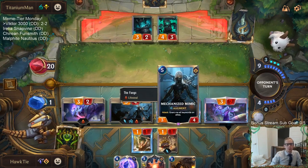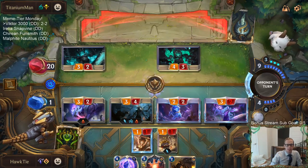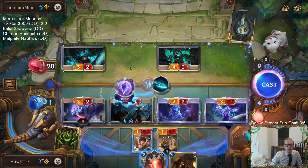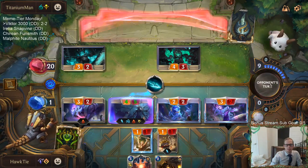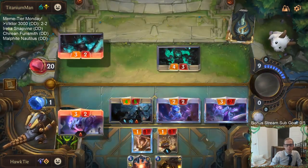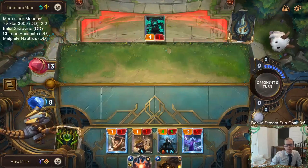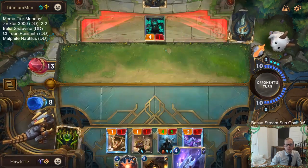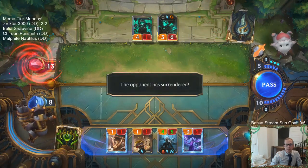So this 3/4 card — whenever it attacks, any keywords that any of my allies have, it gains. So it gained the Lifesteal keyword. Alright, back up to 8. I got a 4/5 Lifesteal, got another Lifesteal — and they concede.